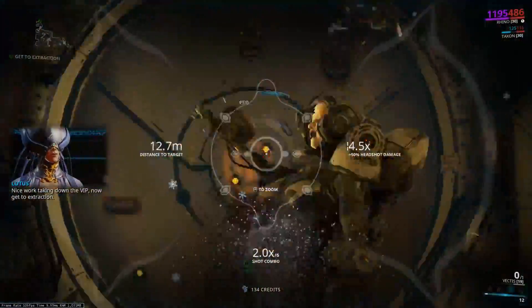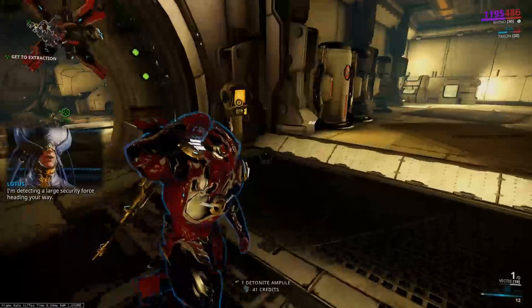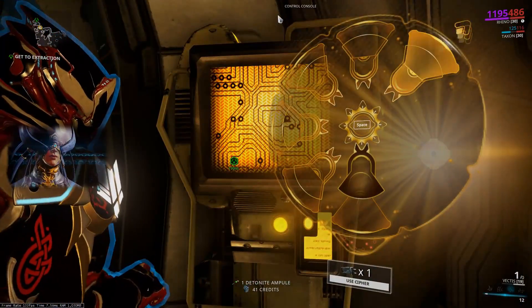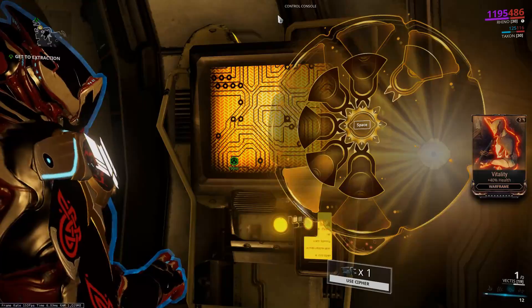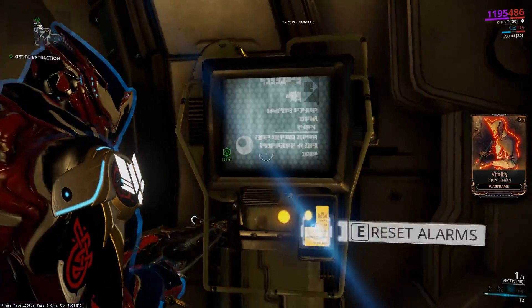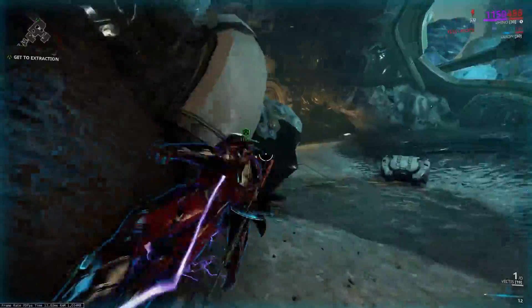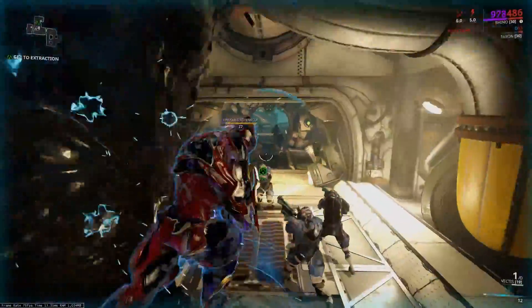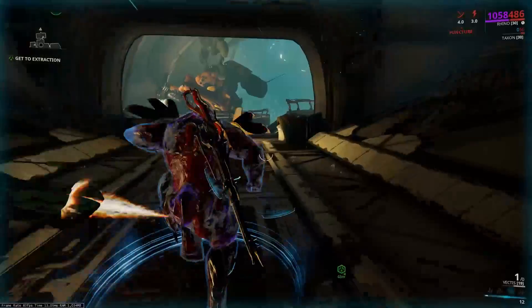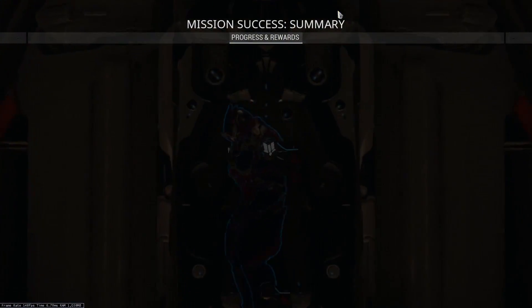Nice work taking down the VIP — now get to extraction. A scorpion that ran into the room managed to set off the alarm, but now that we've assassinated Tal Rhaegor, we can just run through. We don't really have to worry about any of these enemies. It's probably best that we don't, because we don't have any Iron Skin either. And that is the Tal Rhaegor fight.